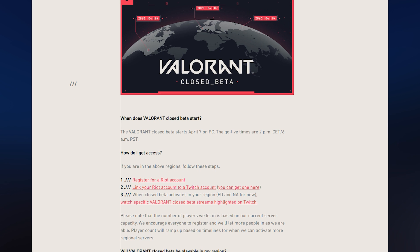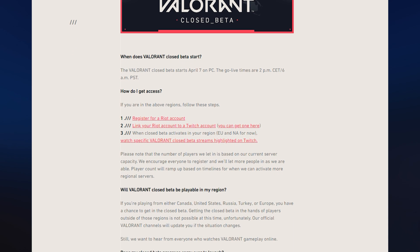The closed beta will begin on April 7th, and here is how you actually get access. First, you need to have a Riot account, which is really simple — took me less than a minute to make. Then you need to link it to your Twitch account, which again took less than a minute. This is similar to how you would connect your Overwatch account to Twitch to get those extra drops during the seasonal events. The third part is you have to watch the highlighted Valorant closed beta streams on Twitch — just like how you have to watch streams to get those Overwatch unlocks, this is what you have to do to unlock beta access.